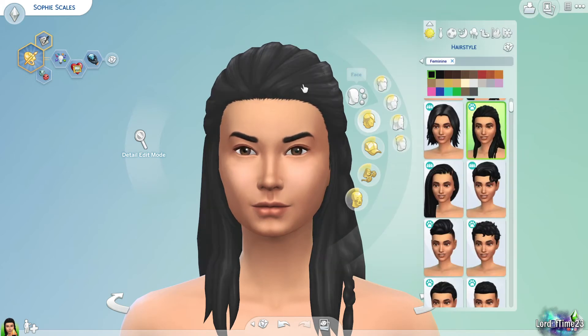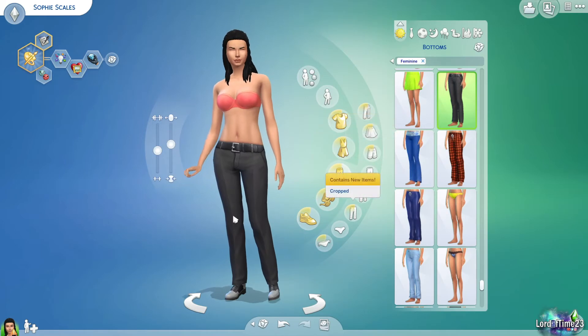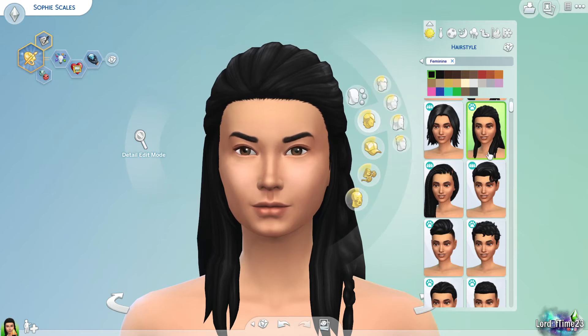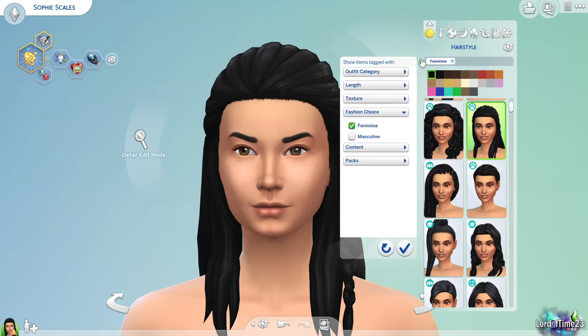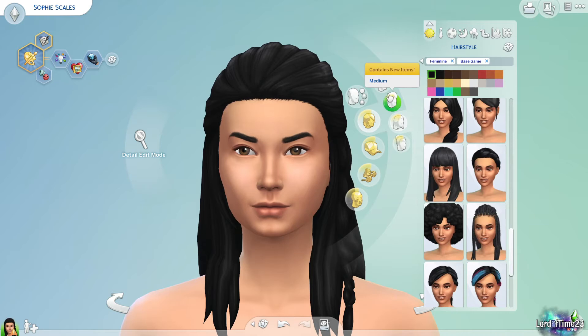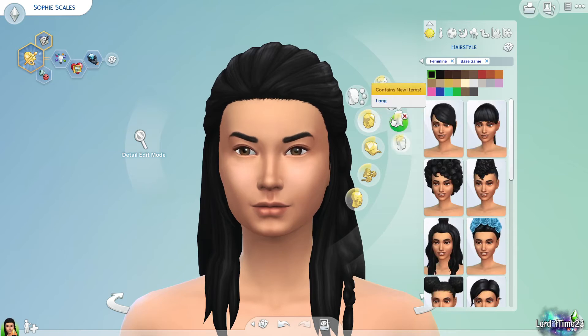Next we're going to click on the hair — basically anything you click will bring you to that menu. Everything that has a little symbol here is from a pack. I'm going to turn on base game only so we can see just those options. If you're trying to search for things individually you can use the arrow to do so. Here are our base game hair options — you can break it down further into short, medium, long, or updo. We'll give her a nice medium haircut.